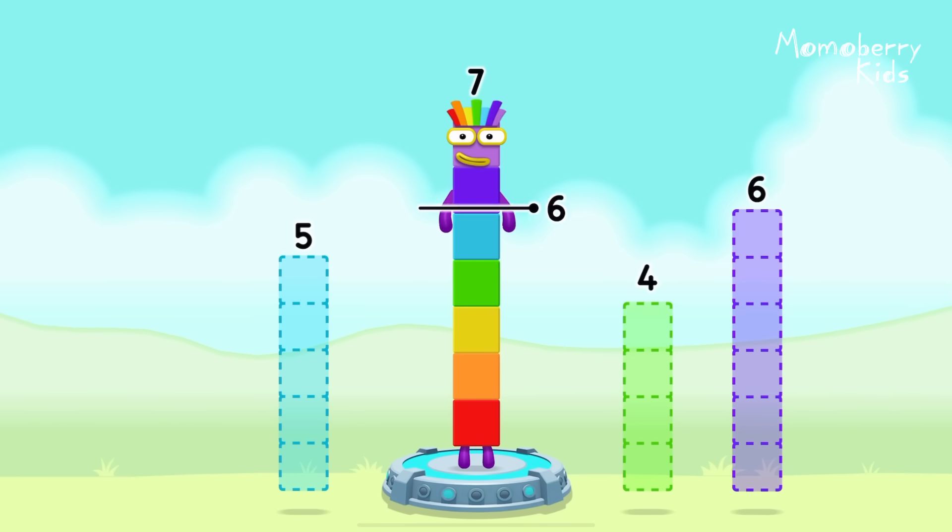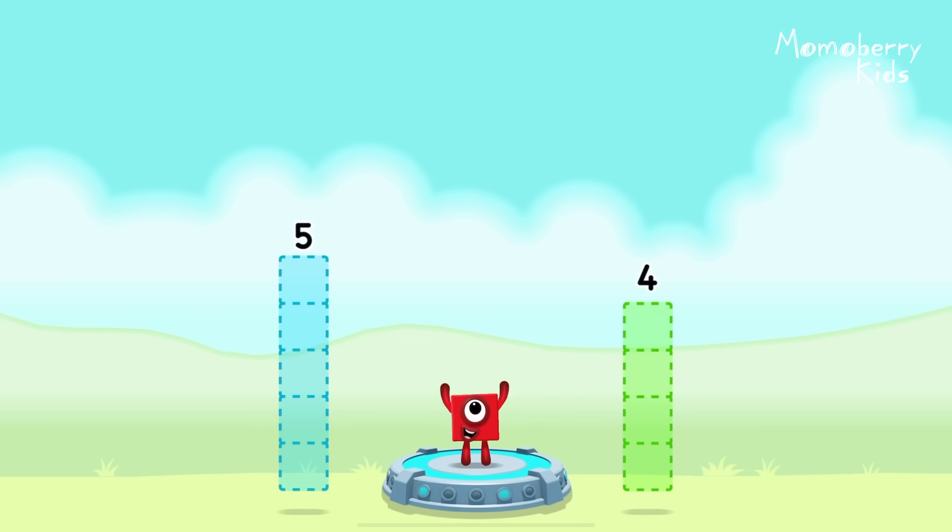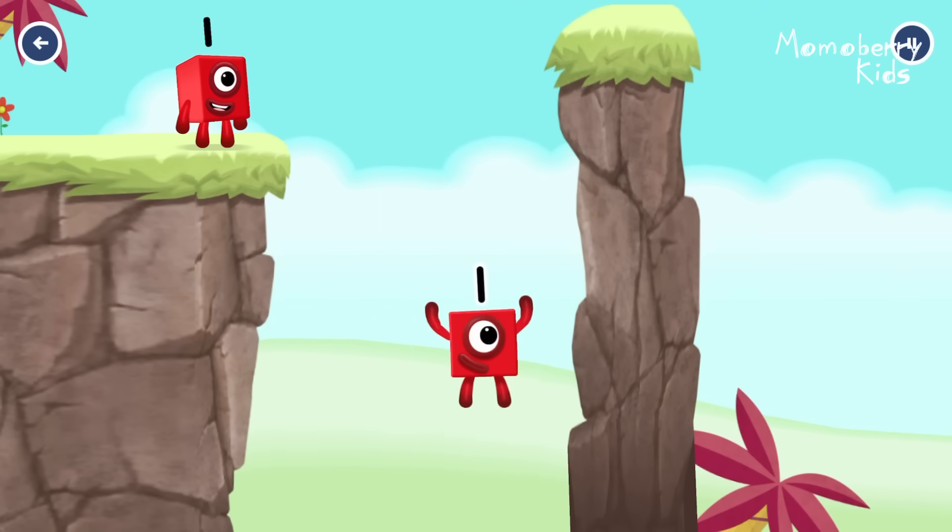Take number blocks away from seven to leave one. Six — that's right! Seven minus six equals one! One! Great!